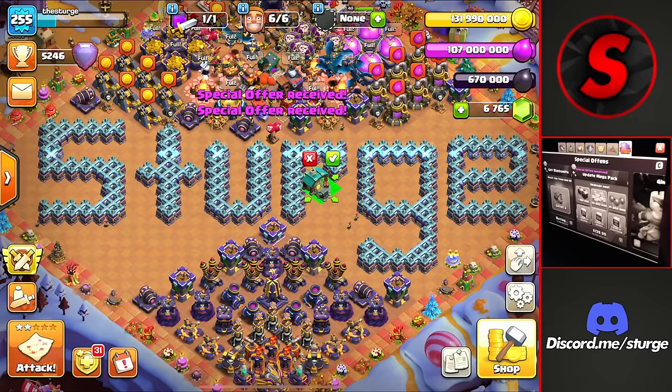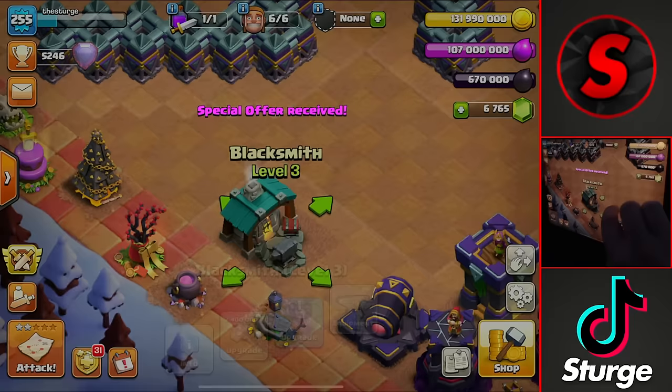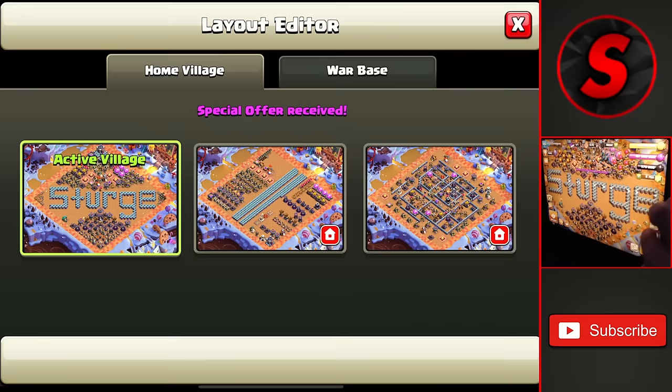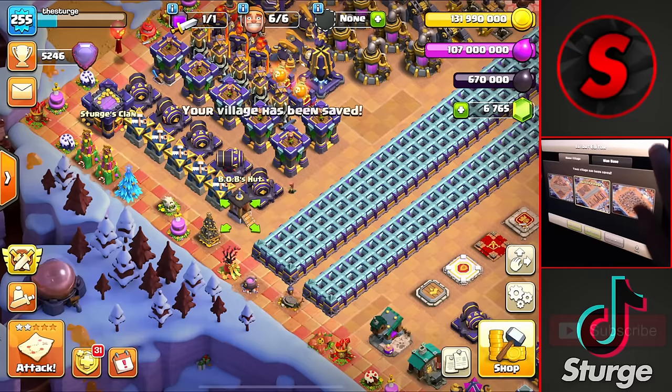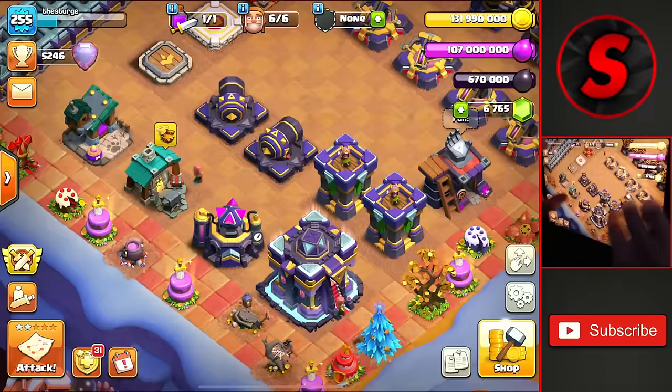This final pack in the shop actually allows me to get the blacksmith up to level 3, so we head over here and place this here and it's going to give us a tutorial of how this works even though I basically already know. Now we have basically all the packs in the shop — we still have this $140 one that I'm not going to be getting — but now we can head over to the progress base and get going with the upgrades.